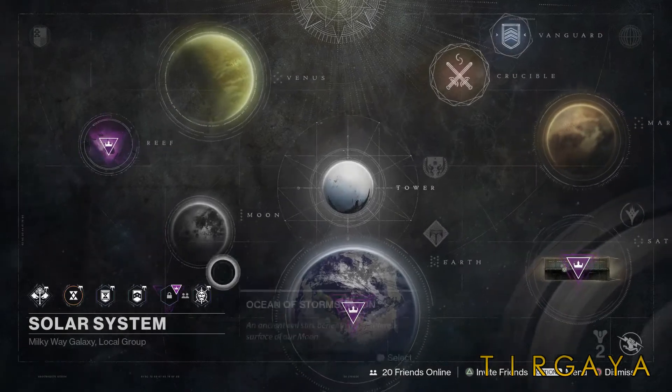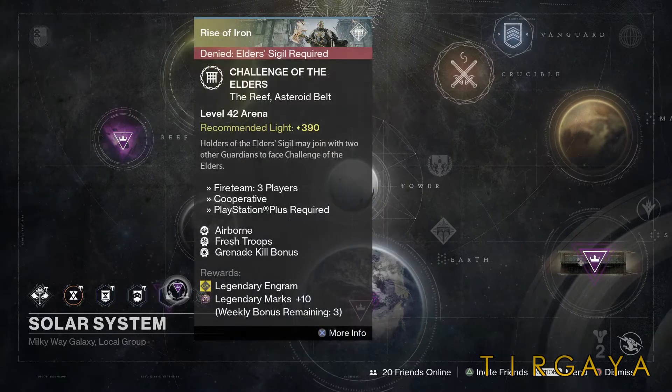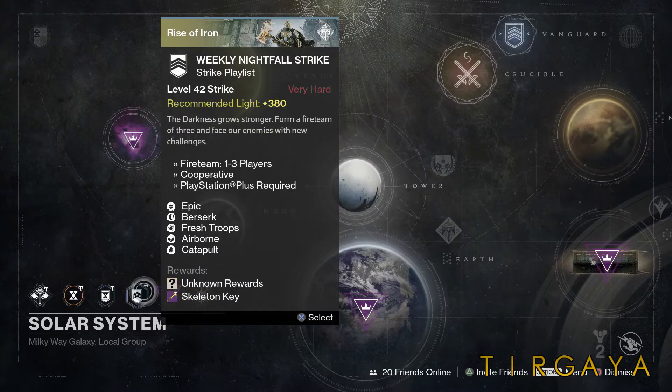Weekly events. Raid of the Week is King's Fall. As you know, all Challenges are active. Challenge of the Elders has Airborne, Fresh Troops, Grenade Kill Bonus. Nightfall has Epic, Berserker, Fresh Troops, Airborne, and Catapult.